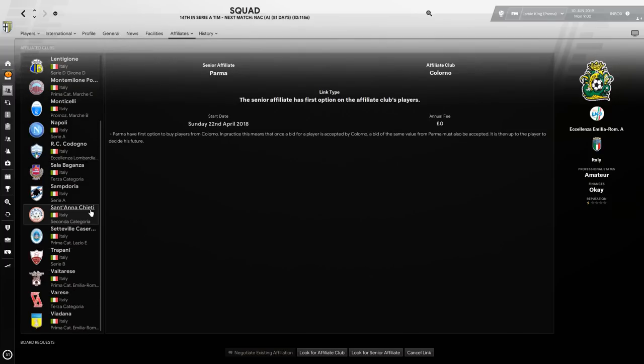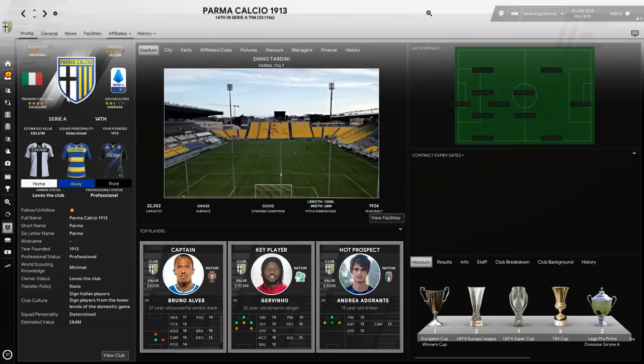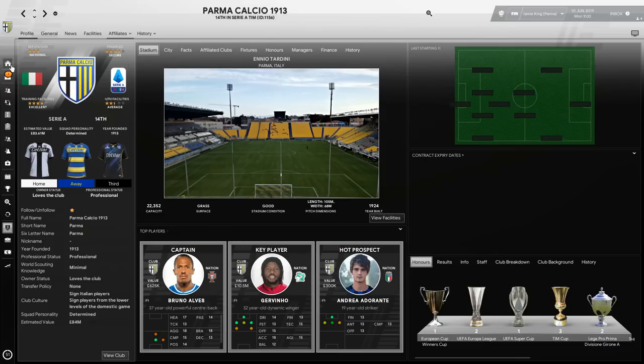In Italy you have a lot of affiliate teams — including Napoli — and you can cancel affiliate links if you're not getting much from them. Italy has a lot of loans going around, with some big teams having over 150 to 200 players, so it works a little differently to most European leagues. They have 11.3 million in the bank, a 4.3 million transfer budget, and a 5,000 available wage budget, plus some incoming transfers when you take over.